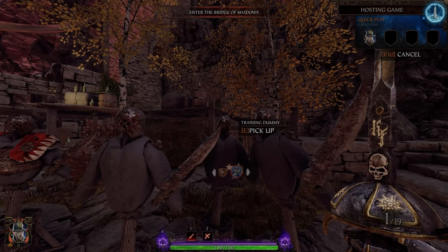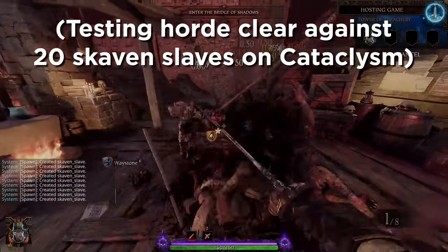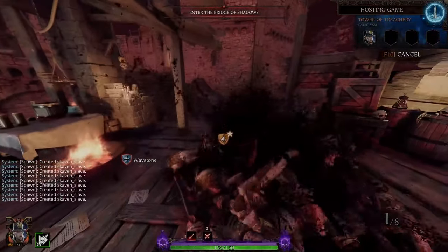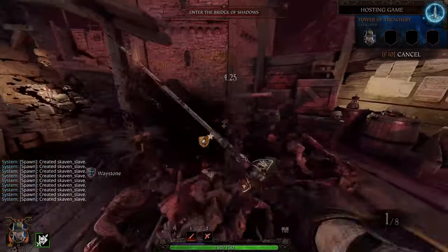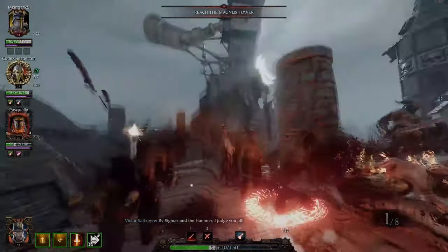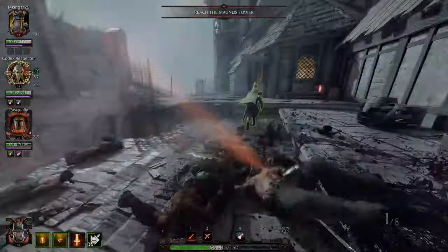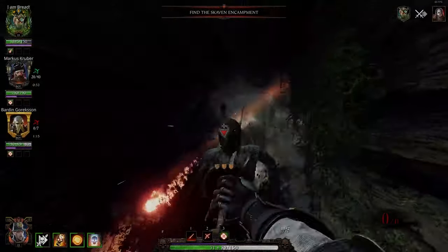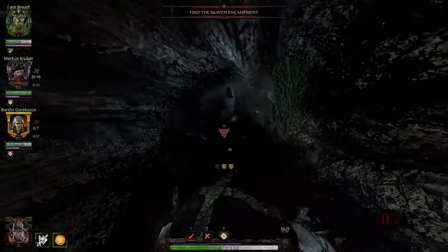The Rapier is actually pretty simple to use for how good it is. For horde clear, you want to spam your light attacks and throw in a push attack every now and then. The rhythm I like to stick to is a push attack, 3 lights, another push attack, 3 lights, and so on. Starting with a push attack will get that initial group of enemies off of you. The key thing is to throw in your push attack — if you're just spamming lights, you can get overwhelmed, but against hyperdensity, if you're pushing, you're going to be fine.